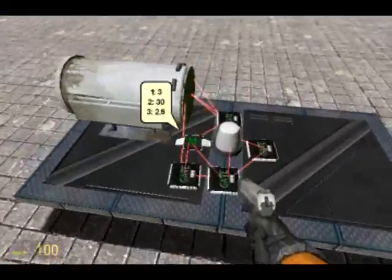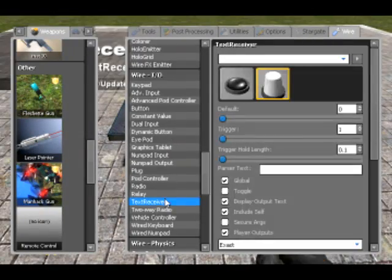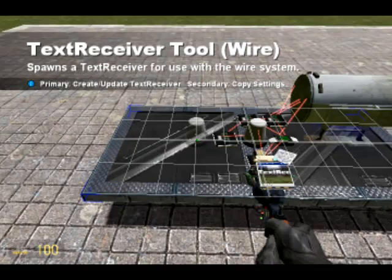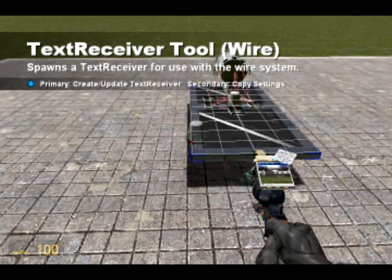And that's all that's happening. So there you go. I hope this has helped you out a little bit. With any luck, the text receiver will get fixed soon and we can see if there's another way of doing things. Thank you for watching, and goodbye. See you next time.